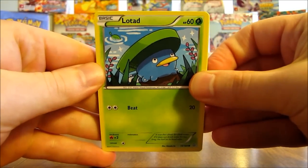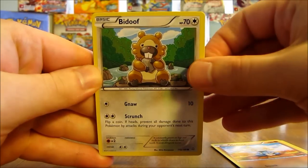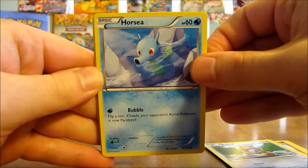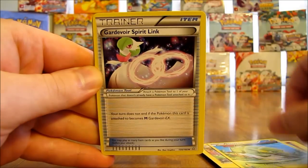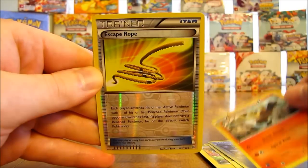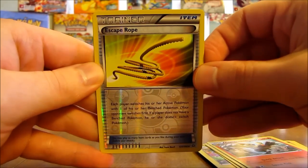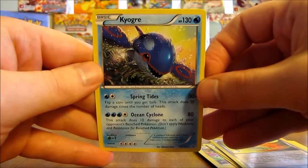Next pack starts off with a Lotad, followed by Metang, Bidoof, Horsea, Chinchou, Electrike, Gardevoir Spirit Link, Combusken. The reverse holo is an Escape Rope, which is an uncommon, and the rare in this pack is a Kyogre non-holo.